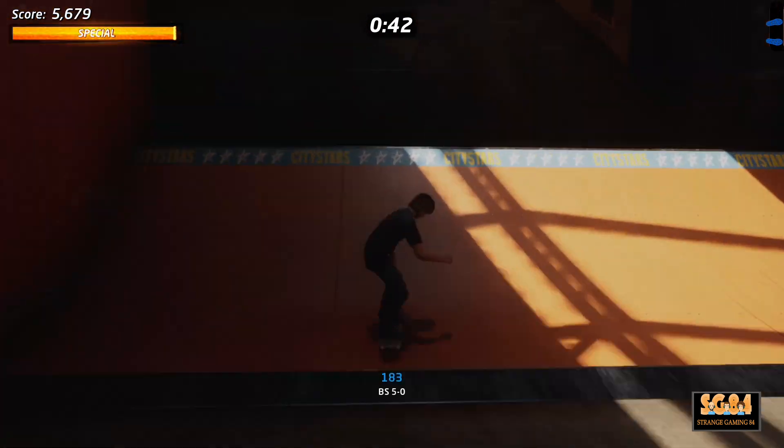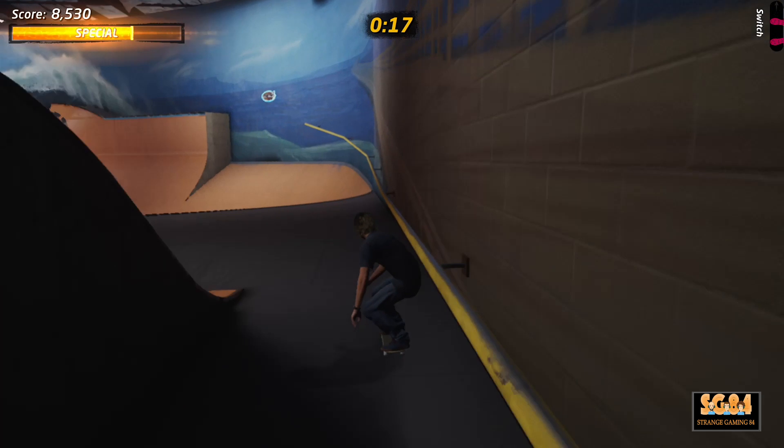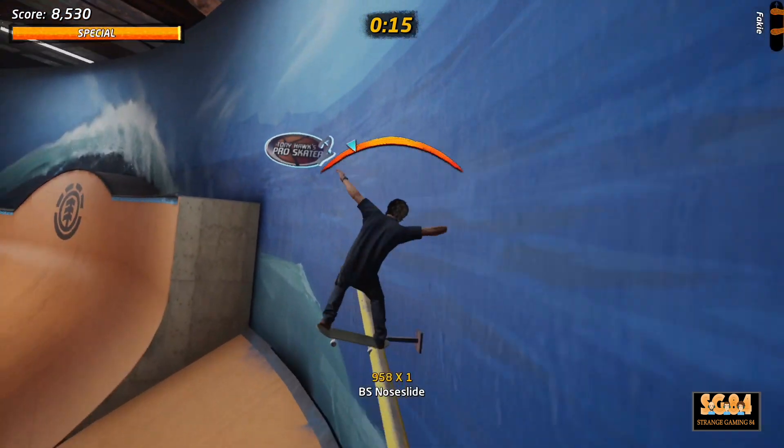For the second positions on Skate Street, go behind the big half pipe and it's up the ramp at the end. Then go to the side of the arena and grind up this rail to reach the stat point.